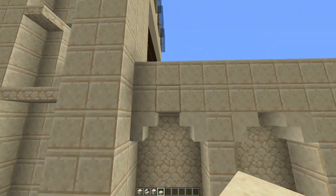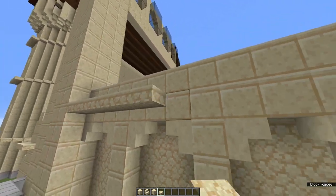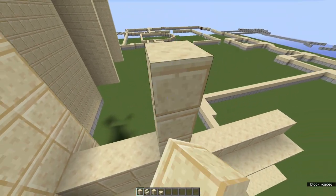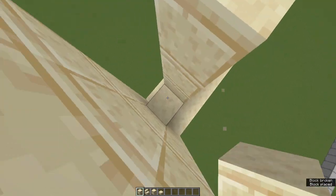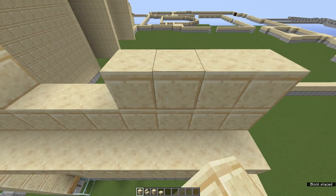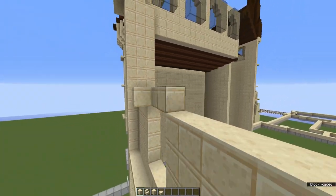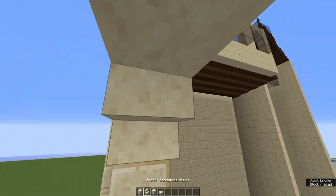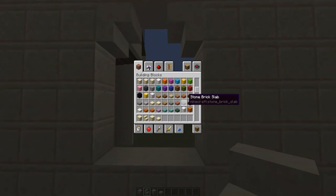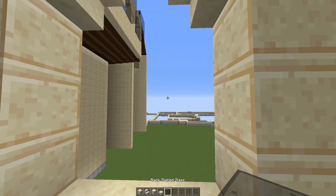Grab yourselves some sandstone and some sandstone slabs, and build them along this line. Then build these up four more blocks, leaving a three block gap in the middle — that's because there's going to be a window there. Place another four blocks along here, and then cap it off with a line all the way along. Then grab yourselves some sandstone stairs and place them in the middle. For this tutorial I am going to be using black thin glass for the windows, though you can use whatever you want — I just like this colour since it is darker.